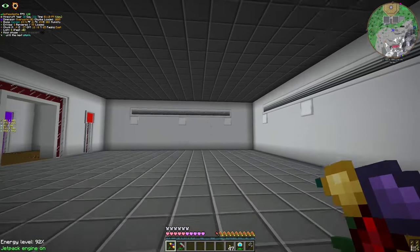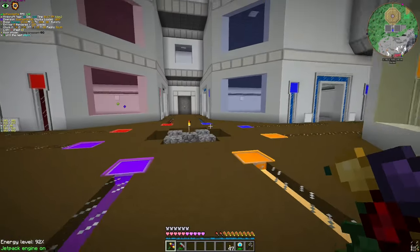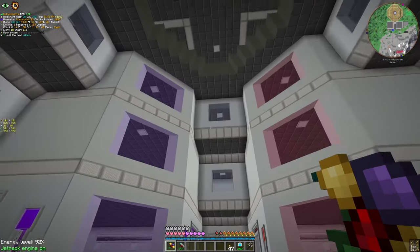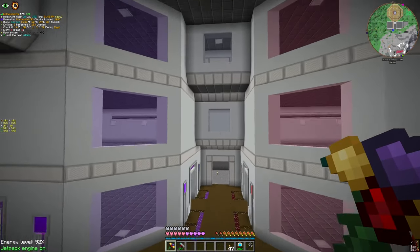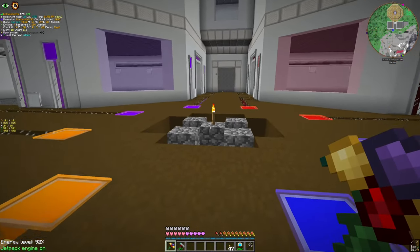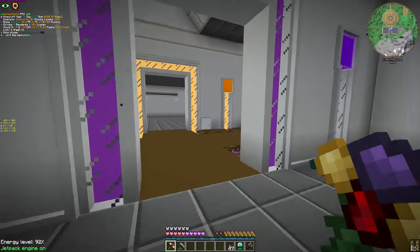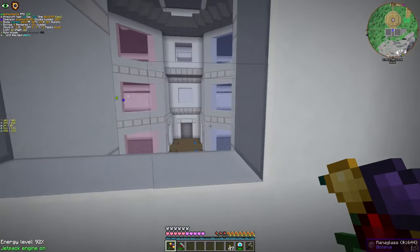Let's make a base tour. These area rooms will mostly hold our machines, storages, auto-craft setups, etc., because this is mostly a workshop and Applied Energistics area. The center point will be the ME controller, and the P2P controller will stay around here. These rooms will fill eventually.